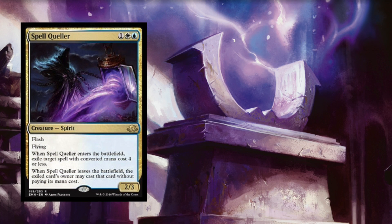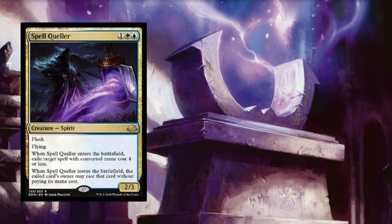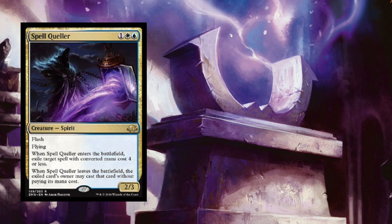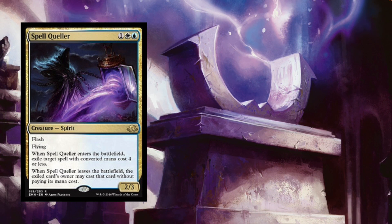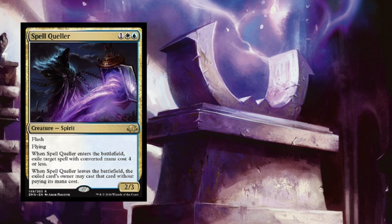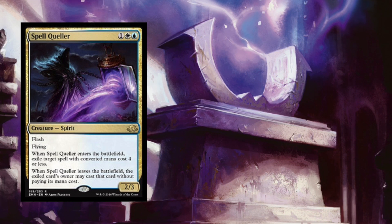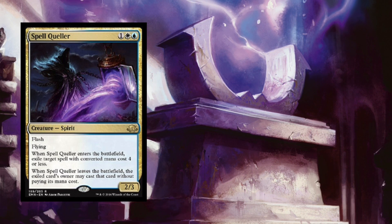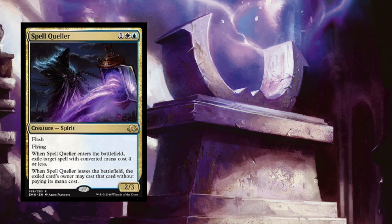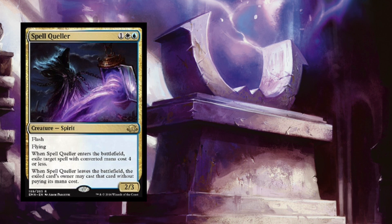There's so much to love about this card. Spell Queller is blue, white, and generic mana for a Spirit with flash and flying. When Spell Queller enters the battlefield, exile target spell with converted mana cost four or less. When Spell Queller leaves the battlefield, the exiled card's owner may cast that card without paying its mana cost. Remember, most spells in Modern are going to be four or less — heck, most of them are three or less — which means this will hit a lot of scary things your opponent tries to play. And if you're running a deck with acceleration, you can even have the Queller standing by turn two, just waiting to disrupt your opponent and give you a flier on the battlefield.